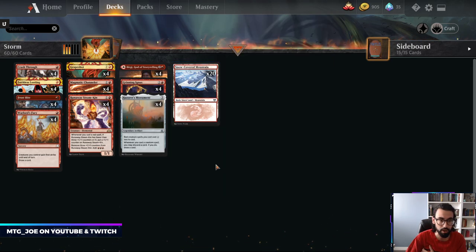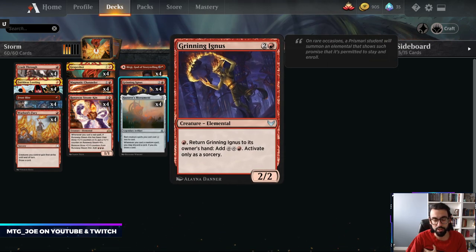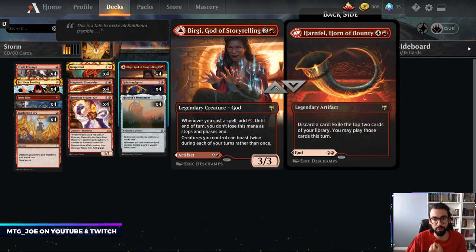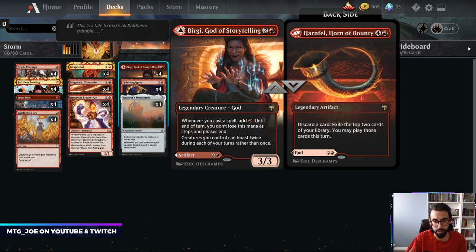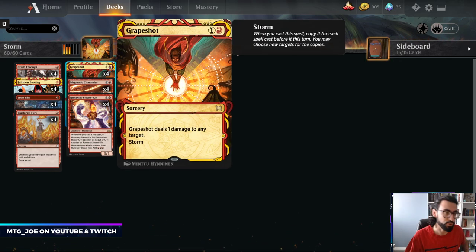Within this deck there is an infinite combo. With Bergy out and Grinning Angus, you basically get infinite casts. Bergy lets you, whenever you cast a red spell, generate a red mana. Grinning Angus is a 3 mana creature — when it enters the battlefield, it triggers Bergy and you gain 1 red mana. You can return Grinning Angus to your hand and generate 3 mana, then recast it. Eventually you create a loop of infinite casts, building up infinite Storm Count, and if you have 2 mana left over, you can Grapeshot your opponent.